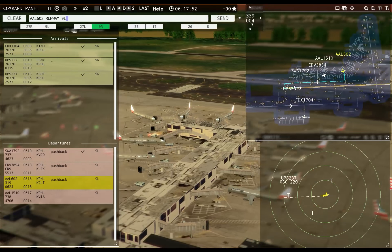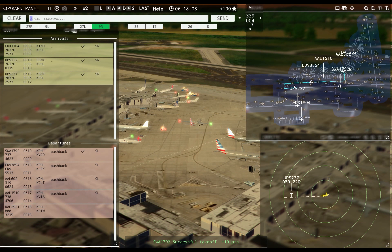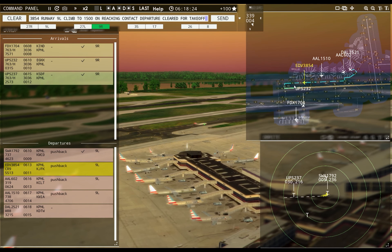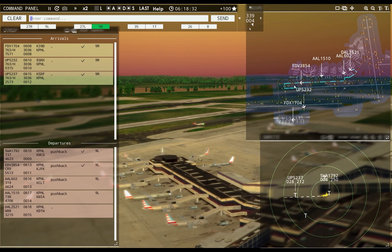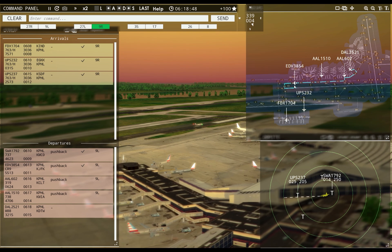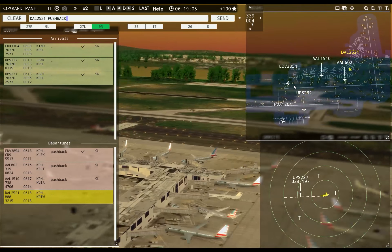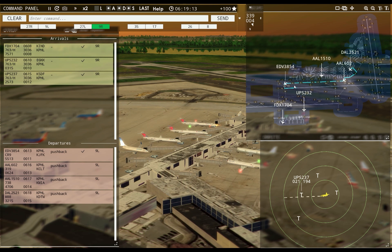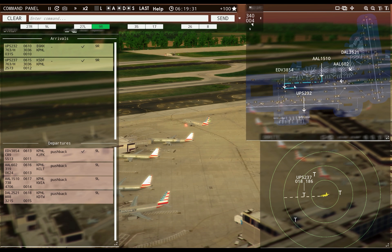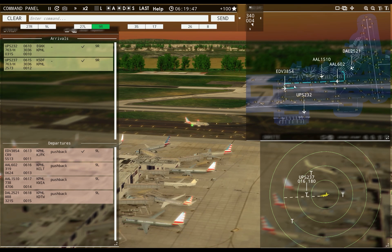American 602, runway Niner left, continue taxi. Endeavour 3854, runway Niner left, climb to 1500, on reaching contact departure, cleared for takeoff. Philadelphia Tower, Delta 2521 requesting push and start. Red eye departures kicking off — no, these aren't really red eye anymore. Delta 2521 pushback approved, expect runway Niner left. UPS 232, taxi to apron. American 1510, runway Niner left, taxi via Kilo.